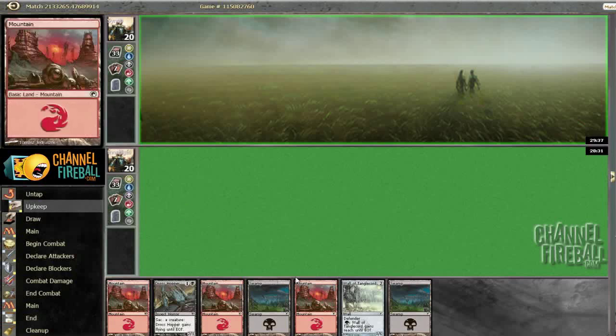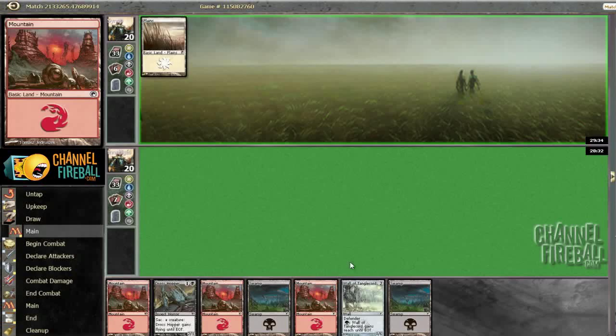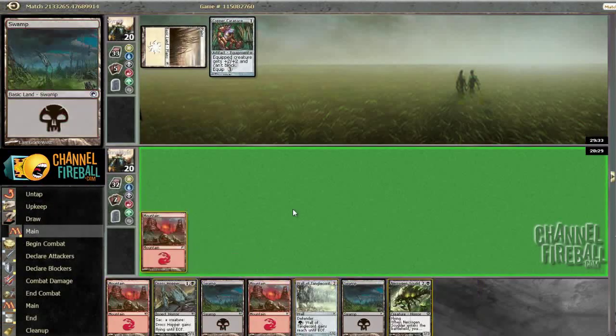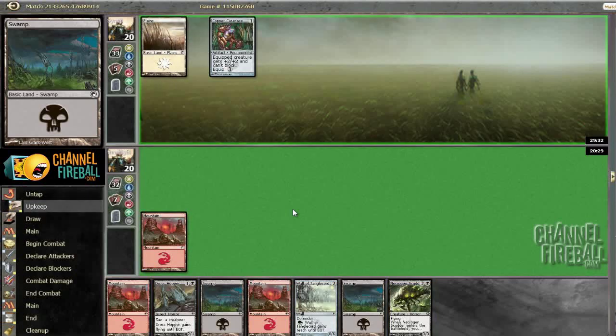The draw — Swapper should be able to trade with something, and then Wall of Tanglechord obviously is good at buying time. I'm hoping between those two we should get to our late game, which should be better than almost any opponent's.